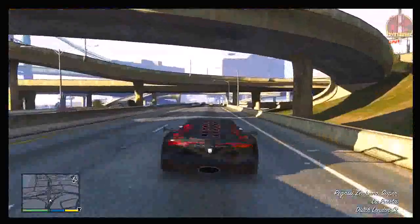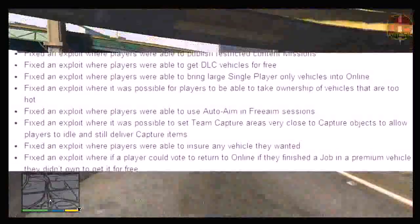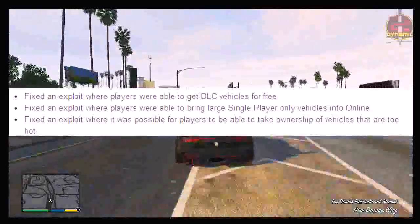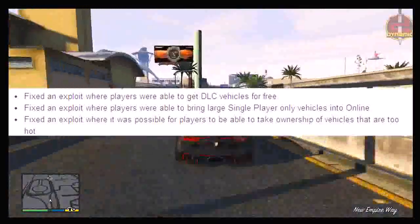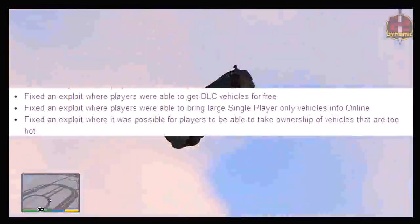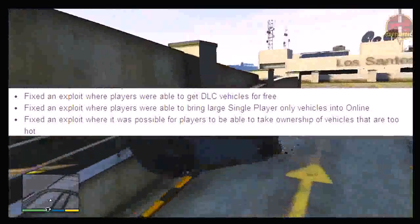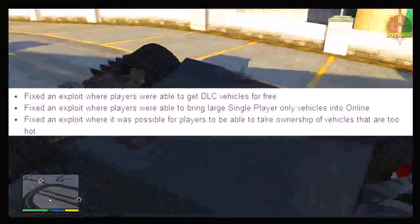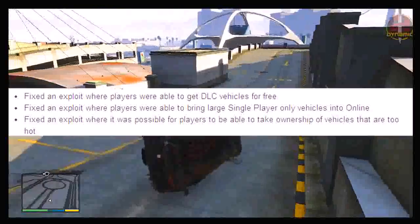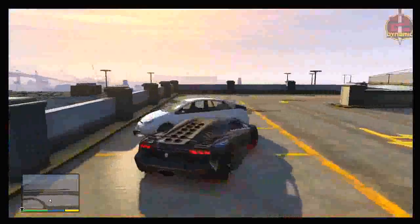Starting with the major exploits that got patched alongside the Highlife update. The patch notes state: fixed the exploit where players were able to get DLC vehicles for free; fixed the exploit where players were able to bring large single-player-only vehicles into online; and fixed the exploit where players could take ownership of vehicles that are too hot. All of these single-player to multiplayer glitches are now patched. You can no longer bring single-player cars to online unless a new glitch comes out, which I'm presuming will happen eventually.